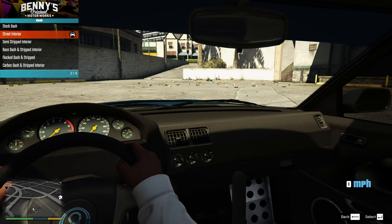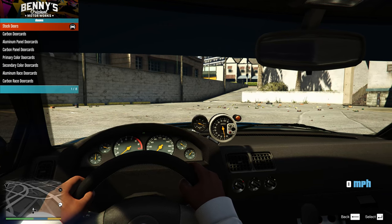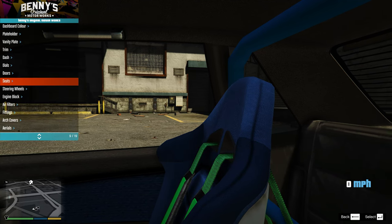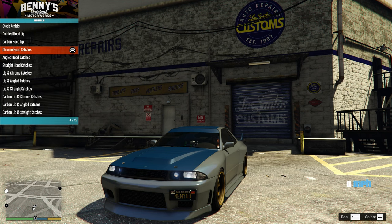They're all kind of clean. But for a truly clean build, we're just going to keep it with the street interior. Toss the pod mounted TASHO on there — probably pronounced that wrong, but it's all good. Stock doors, seats, we're going to go with the painted track seats. Definitely the rally clubman steering wheel. We're going to leave all of the engine alone. No arch covers.